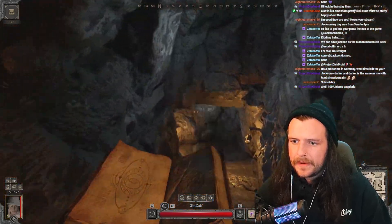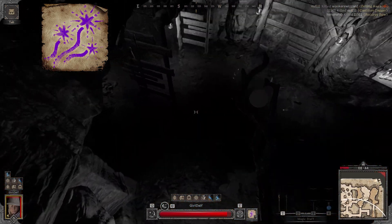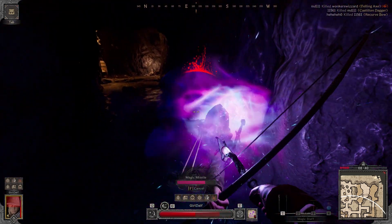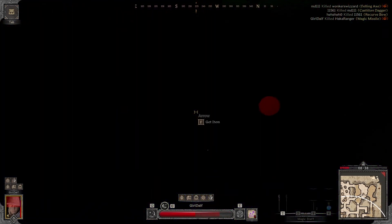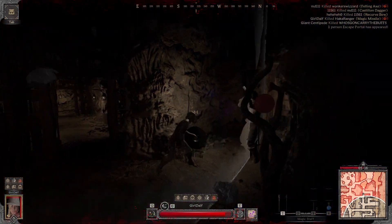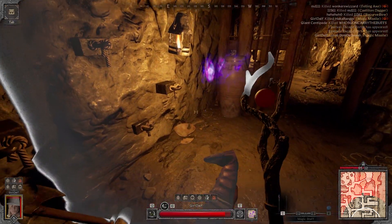These two spells segue perfectly into Magic Missile, as one of your best entry strategies into a fight is to haste, Invis, then run past your opponent, turn around and Magic Missile them in the back. Magic Missile is a great spell for PvP and PvE — it shoots 10 missiles that all do around 10 damage each. Use Magic Missile for most PvE encounters and aim at the head for maximum damage.